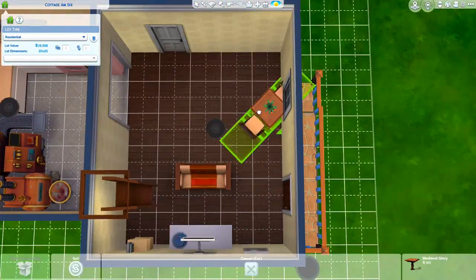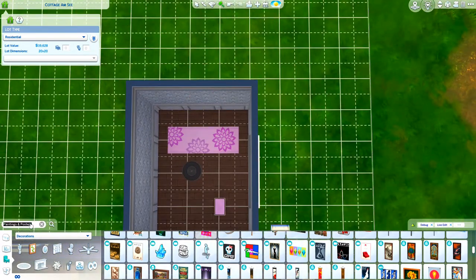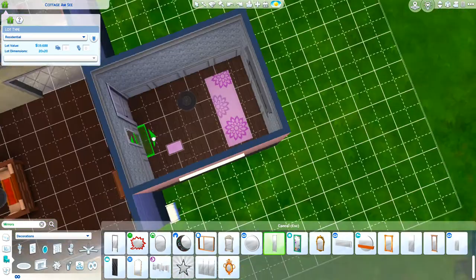Finally I'll add a few more bits and bobs to the yoga room, and then we'll move on to the screenshots.